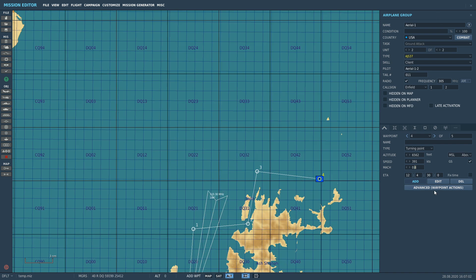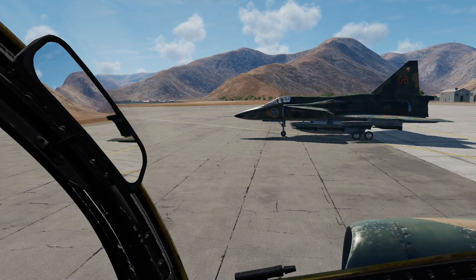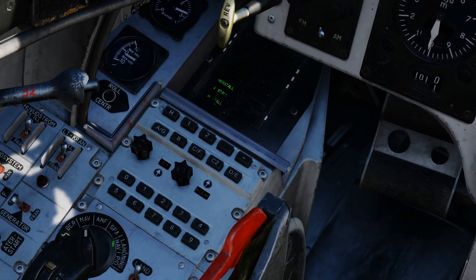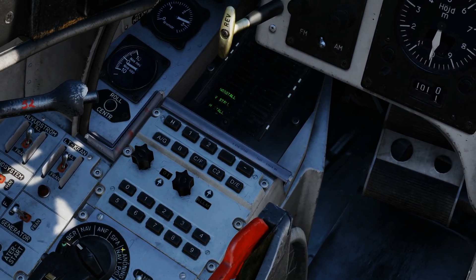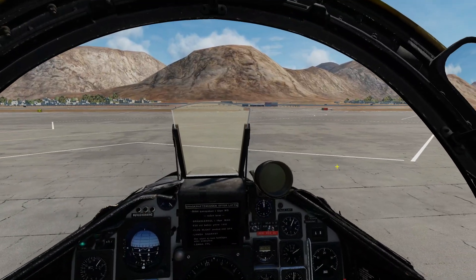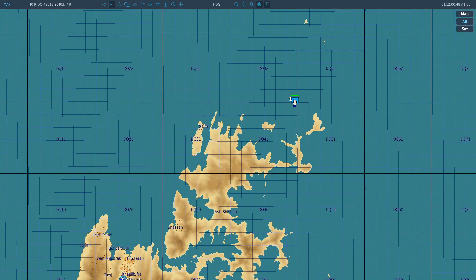The mission editor tells us that if we start the game at 12 noon, we'll be on target at those speeds at four minutes and 30 seconds. Now, master navigation mode to standby — that means our navigation system goes to standby so we don't corrupt it. Next I'm going to look at the F10 menu.